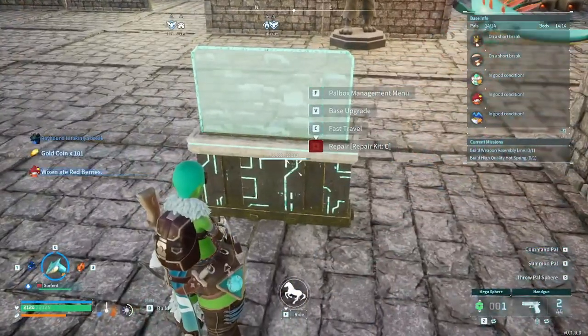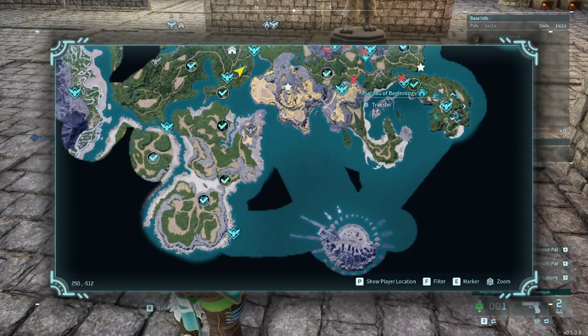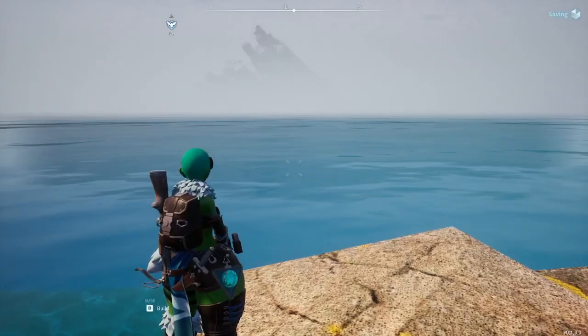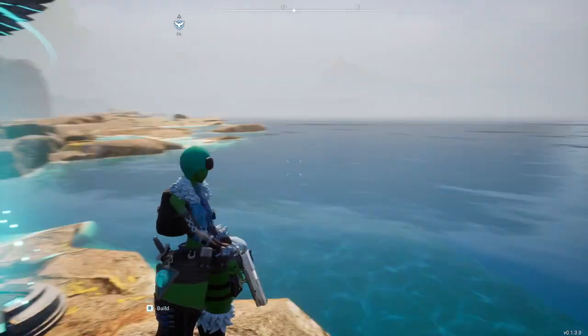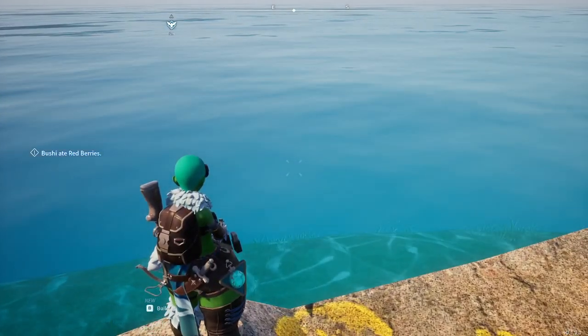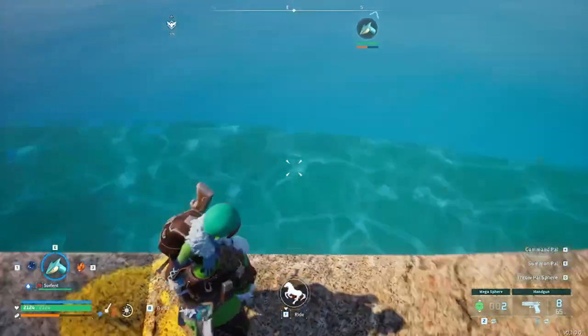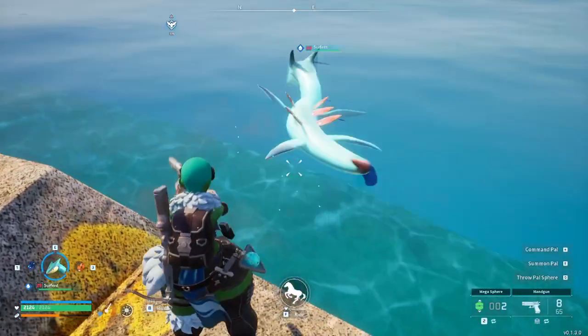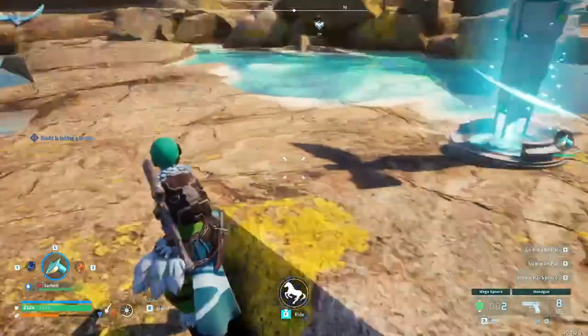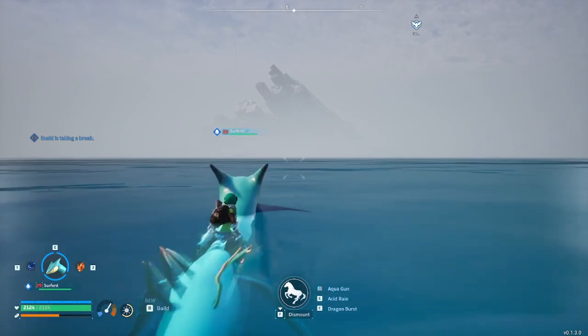From here, you would like to fast travel to the Seabreeze Archipelago Castaway Beach. You could also spawn to the Plateau of Beginnings, but I will spawn here for convenience sake. Once you have spawned, you will be met with this beautiful view — somewhat, sort of. You will then need to spawn your Pal, which is the Servant, and politely ask it if you can ride it, then ride all the way to the island.